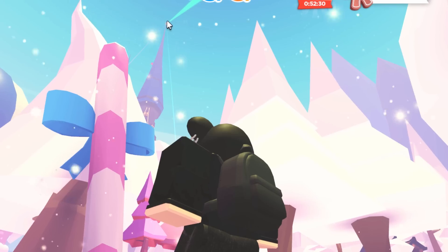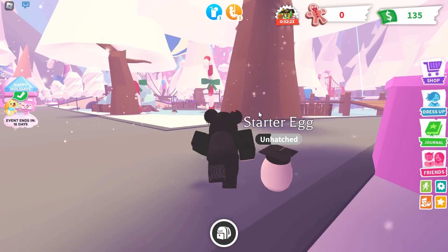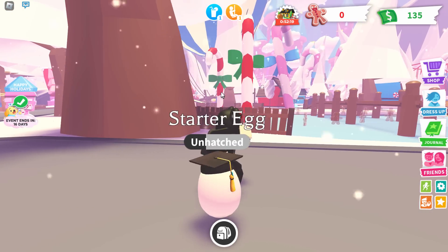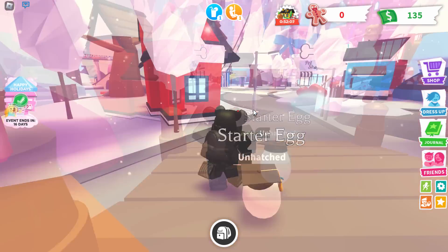Walk into it, it will activate, and there you go — you now have all three crystals activated at once. As you can see they're shining onto something in the sky. We need to collect that — it looks like a trophy — and to do that we need to go over to the flying pirate ship, which is just over there.